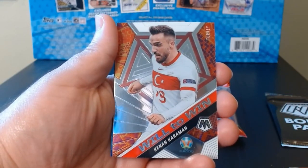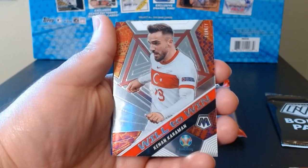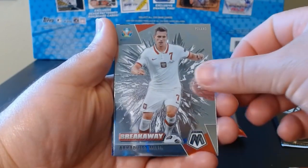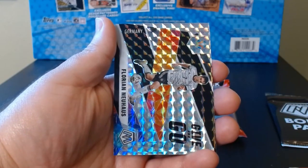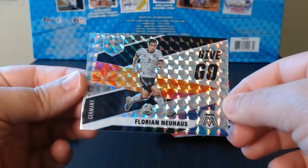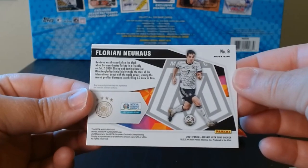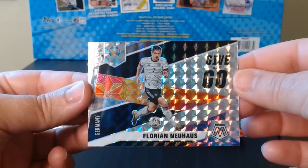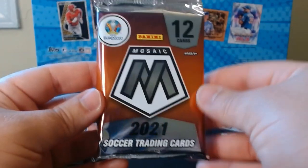And here we have the green Mosaic of Striker Larson, who we already got his base. It has a few inserts — Karaman, Will to Win from Turkey. Breakaway of Polish Milik, and Florian Neuhaus on the Give and Go. With the Mosaic on it — look at that beauty, out of Germany. Not numbered or anything, but that is a beautiful card.